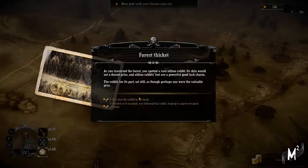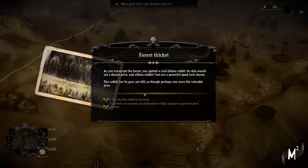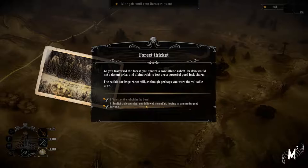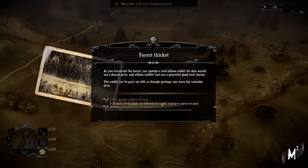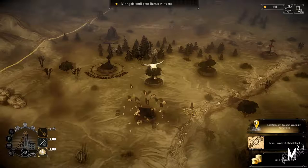You traversed the forest and spotted a rare albino rabbit, skinned it at a decent price - albino rabbit's feet are a powerful good luck charm. The rabbit for his part sat still, as though perhaps you were the valuable prey. These kind of decisions - you shot the rabbit. You followed the rabbit hoping to capture his good fortune. Showed the creature, quickly skinned, then kept the foot for good measure. I just received rabbit foot - rabbit's foot and gold 50. Locations become available: watermill.